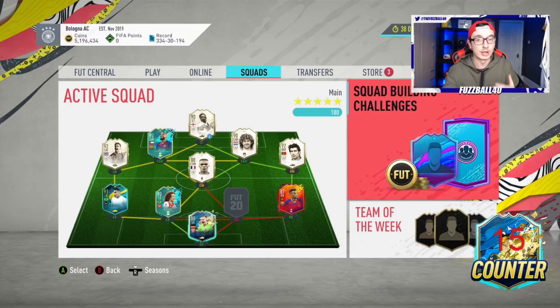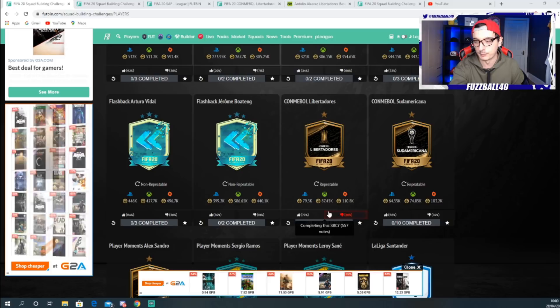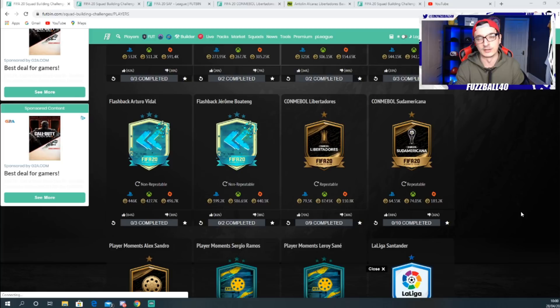The first thing to note about those SBCs is they are dirt cheap for the price they cost. If you look at Footbin first, Footbin has Libertadores down at 87.45k and the Sudamericana at 74k. Now, part of the League SBC method, you can do them for free. But they do not cost 87k to do - they do not cost anywhere near that.